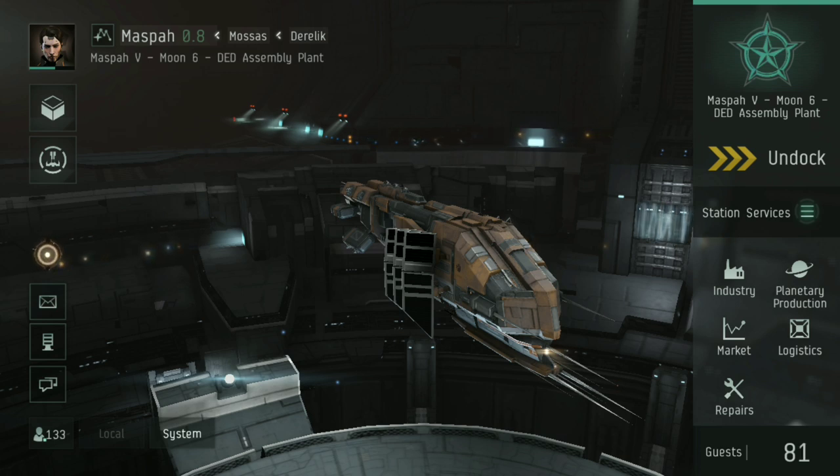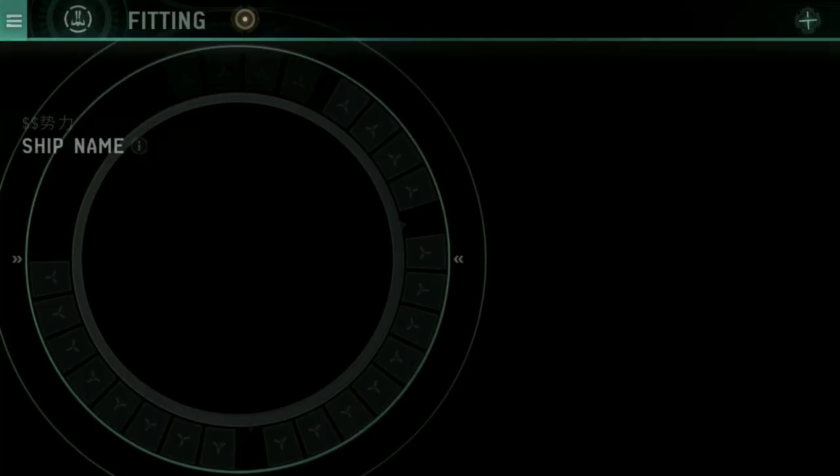The first two things you're going to need to do are obviously set up your ship and set up your skills. First things first, let's go through to fitting.